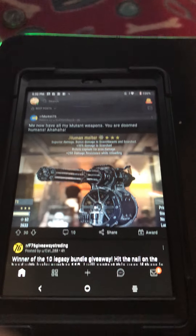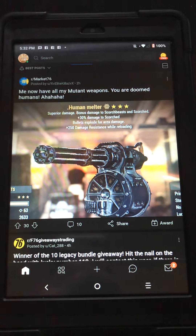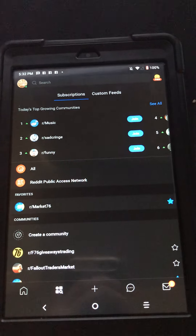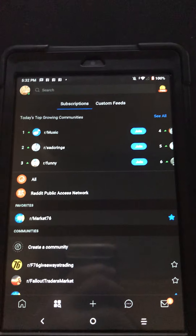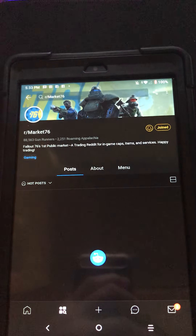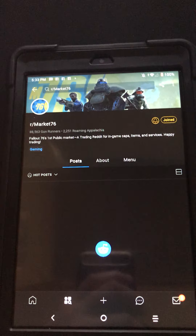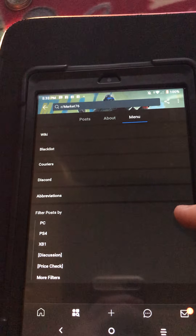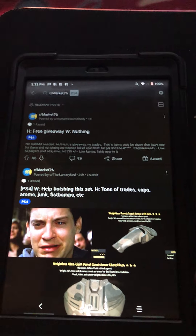Here's how you do it on the mobile version. You go ahead and click the menu, and it's gonna bring up this menu. You look for where you want to post — I want to go to Market 76. You tap Market 76 and it's gonna bring you up to this. You go to the menu and then go to where you want — PlayStation — and it'll show you everything that's on PlayStation.